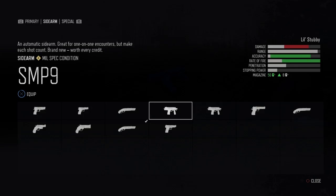Next up the SMP-9, one of my personal favorites. It doesn't have a ton of damage, however it has a high rate of fire, great accuracy — the thing just melts. And if you upgrade the magazine you can hold a ton of ammo. It's really called a magazine but you gotta blame Hollywood for conditioning us to say a clip.